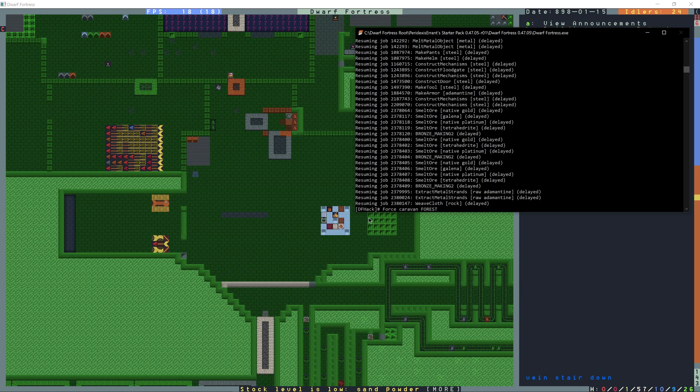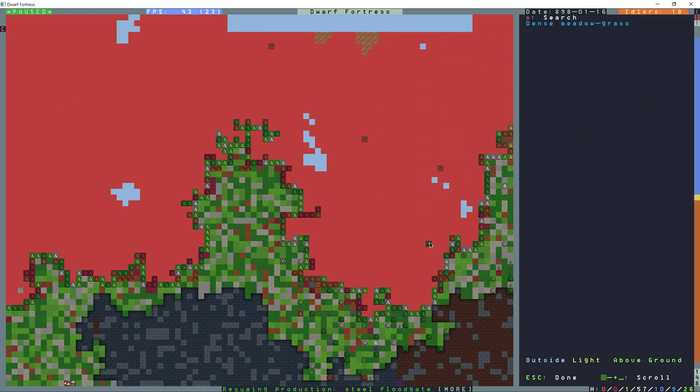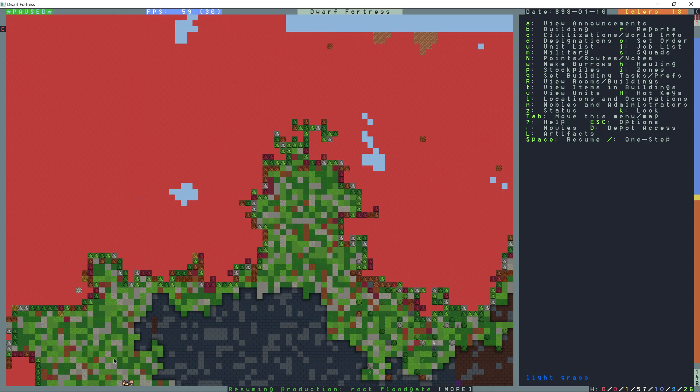I just reloaded the game, so there's no current caravan on the map. I'm going to try Force Caravan Forest, and that should be elves, but I'm not sure if I have an elf civilization nearby to actually send a caravan. So maybe I do have elves nearby — there's some elf traders right here at the bottom of the map.